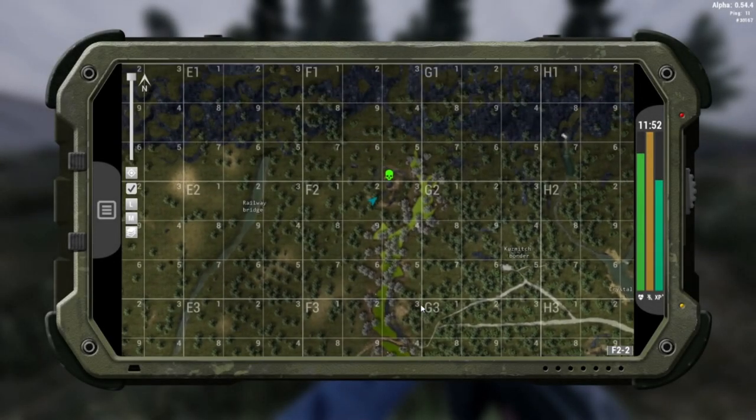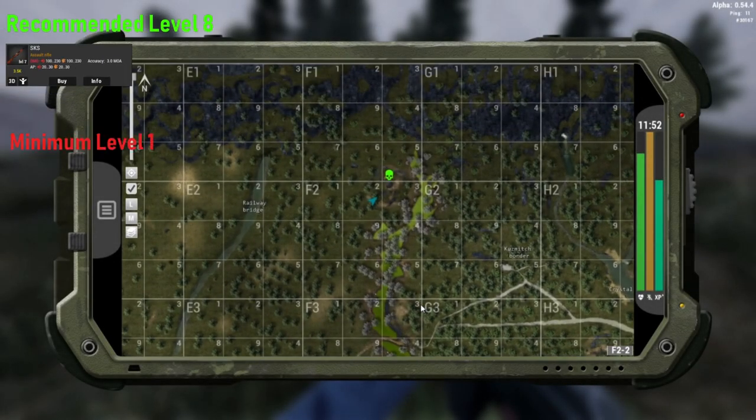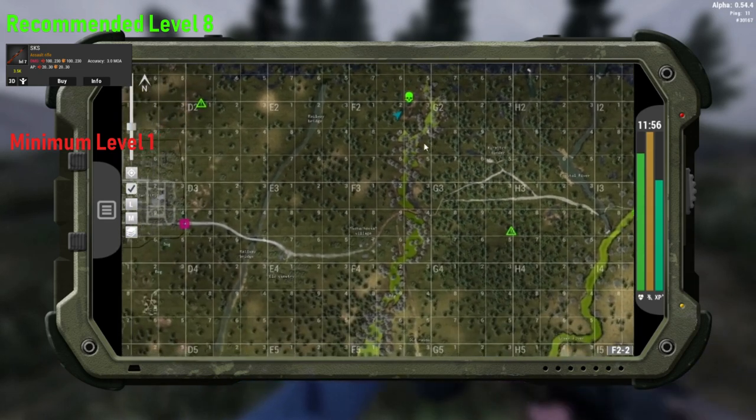Alright, so here's the first location. You can come to this as a level one - it's in F2-2, that's where I'm stood. You can come here at level one. I don't recommend it. I've done it before and I did make money, it was just difficult. But when you hit level eight and you've got the SKS it becomes so much easier. Minimum requirements: level one. Recommended requirements: level eight with an SKS. If you are lower than level eight, do not run through the safaris because the balls will kill you.